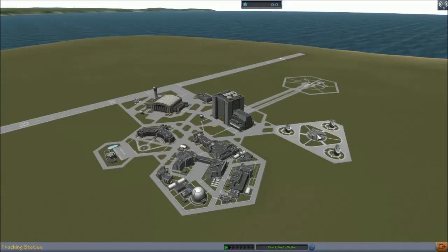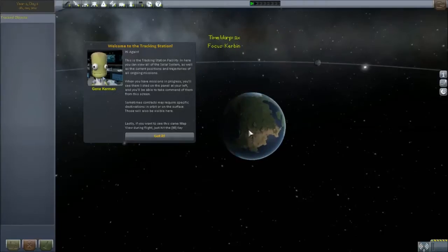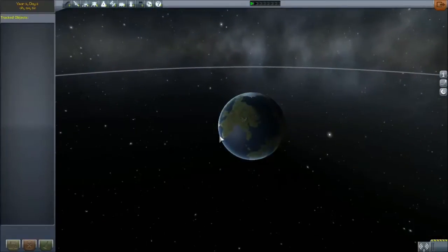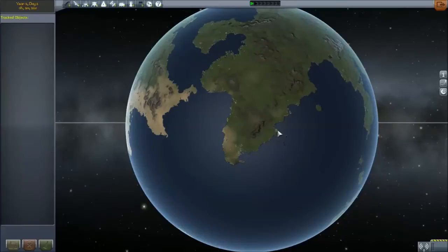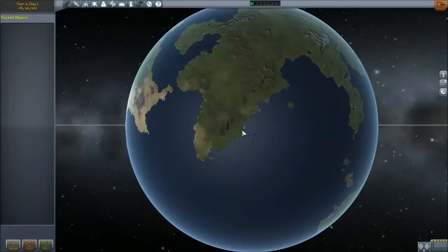Let's go back and visit the tracking station. When you go visit the tracking station you'll be able to see where you are in space. This is the planet — this is Kerbin, where all of our Kerbals come from — and you will be launching right from that little area. That's actually where the Kerbal Space Center is; you can't see it from here because it's a little far away, but that's where you'll start launching.